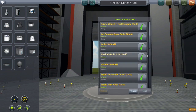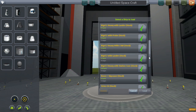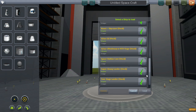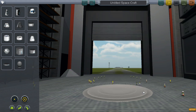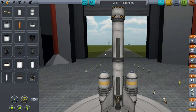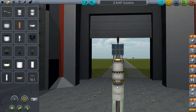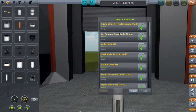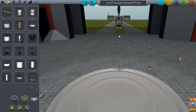So I'll load in a small satellite and build a ship to take that up into orbit. This mod's really good as well because it comes with a whole bunch of ships built in, which is always good. So I'll take this satellite, for example. Iron-powered space probe - there we go, perfect. So let's take that.